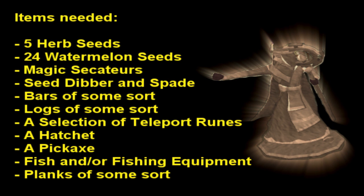Some of the items you're going to need are as follows and are on screen: 5 herb seeds of any kind, preferably snapdragon, ranarr, or torstol; 24 watermelon seeds for your allotments; magic secateurs; seed dibber and spade; bars of some sort, for example iron or bronze if you want to go cheap; logs such as maple for firemaking and fletching; a selection of teleport runes for farming and teleporting around to train your skills; a hatchet; a pickaxe; fish and/or fishing equipment for both your fishing and cooking rocks; planks and basic skilling tools such as hammer, knife, and tinderbox.